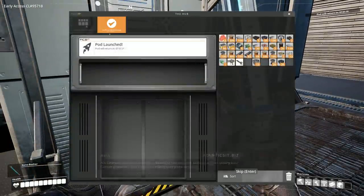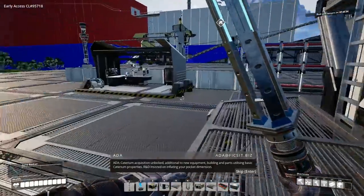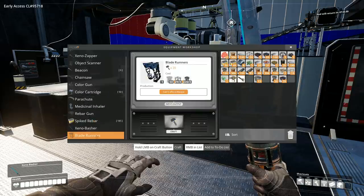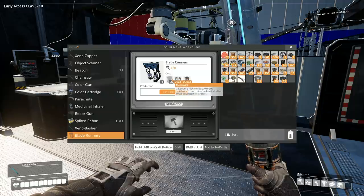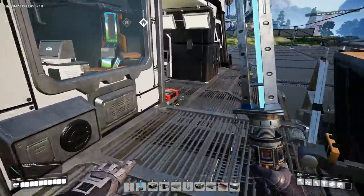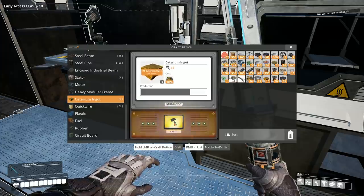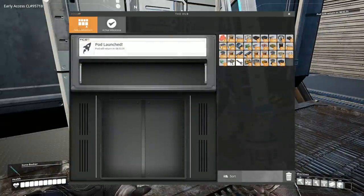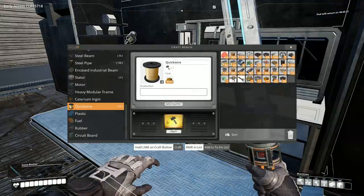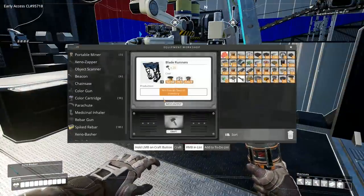We unlocked caterium — now we should be able to make some ingots and take a look at the blade runners. 'Inflating your pocket dimension' — thank you very much, I need it. Let's take a look at the blade runners: we're going to need 50 quickwire, and hopefully I can make enough. We have everything else which is actually really easy. Let's go make some quickwire — I threw the rest of the ore in. Oh look at that, I just barely had enough. We're left with 18 ingots after this. Let's build our quickwire constructor.